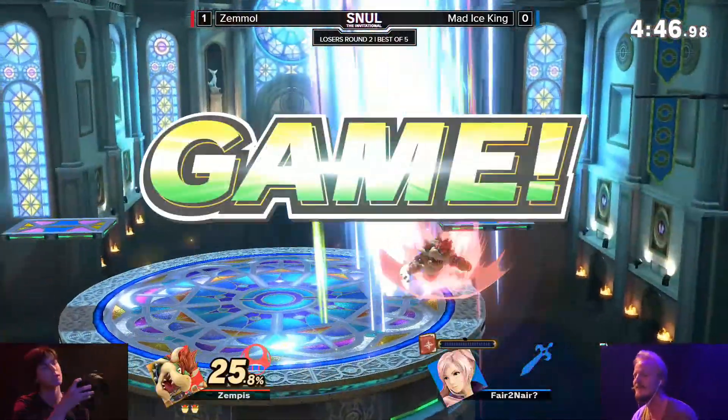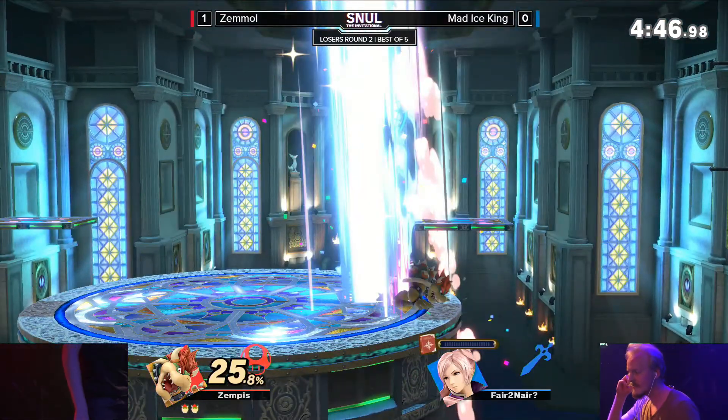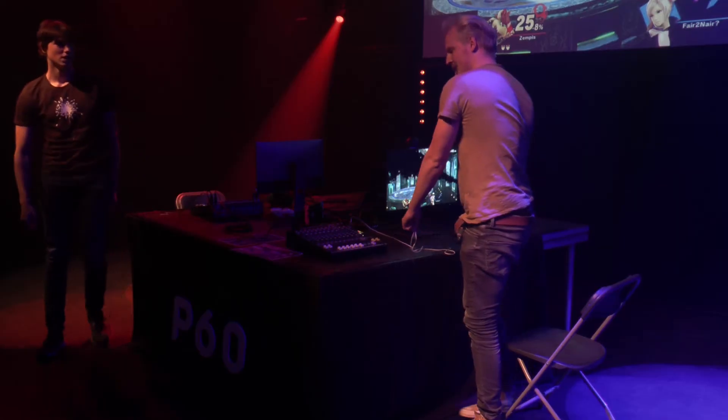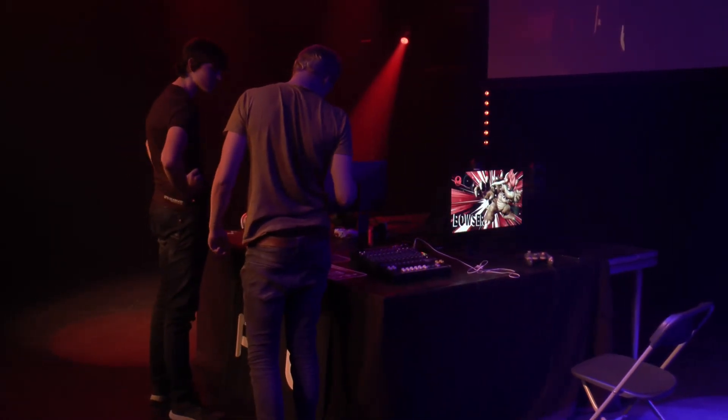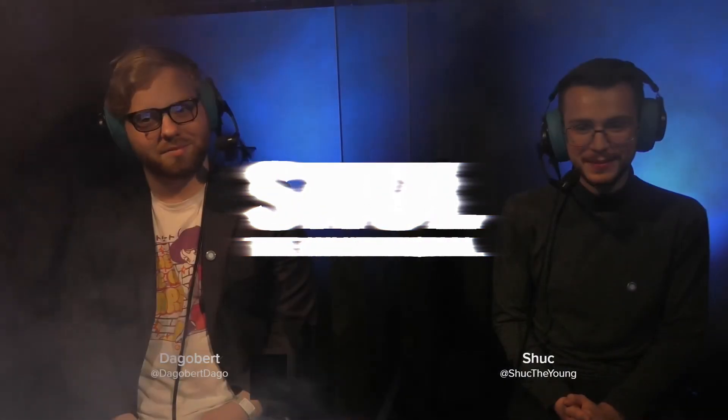Reads the jump again with the back air, and now Mad Ice King in a really difficult spot, jumping over that Arc Thunder. Stuck at the ledge, getting an up smash in - my man! You are the one holding the books but you just got read. Not bad at all from Zemmol - the way he carries his advantage state is just phenomenal. He's been doing that so well against basically every player he's faced, and now against Mad Ice King too. Bang on job.